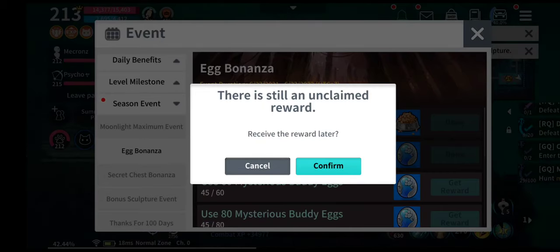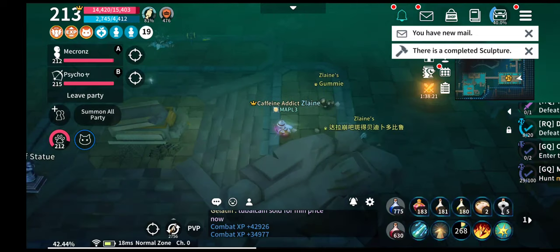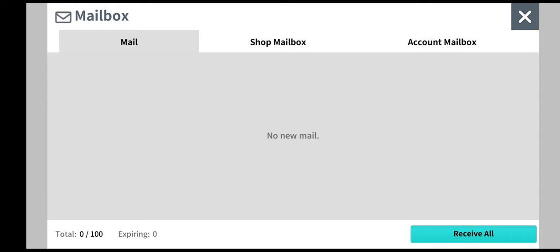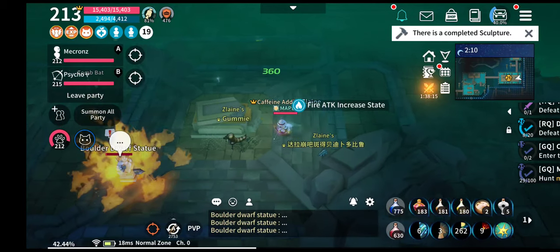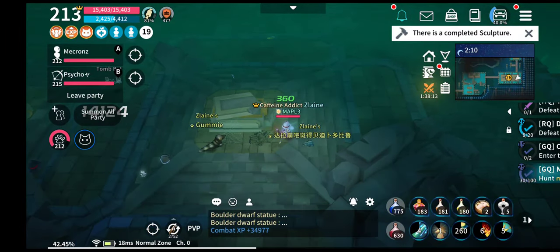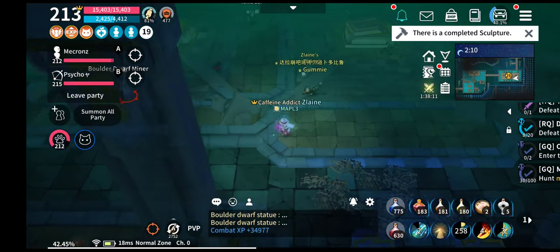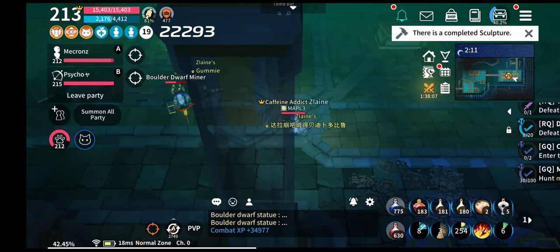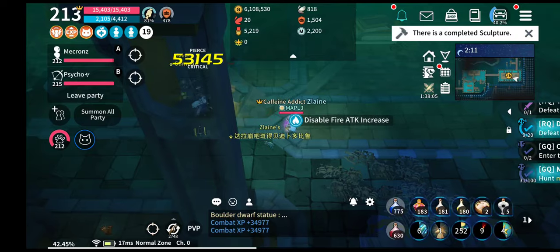Even so, I never got any rare or heroic body from the mysterious body egg. I have been buying that a lot — even before the event itself I bought around 20 plus 30 mysterious body eggs. That's where I spent all my red butterflies, and it never worked.